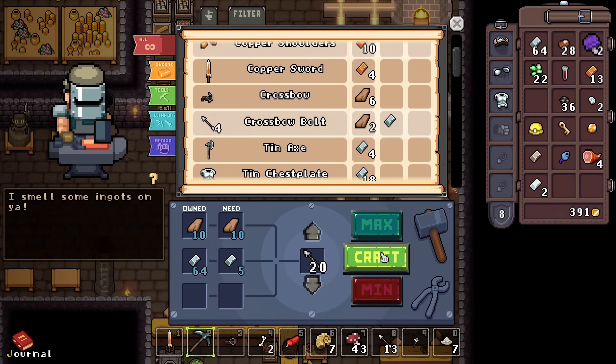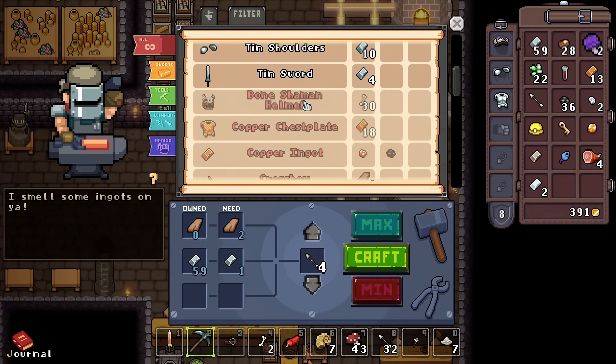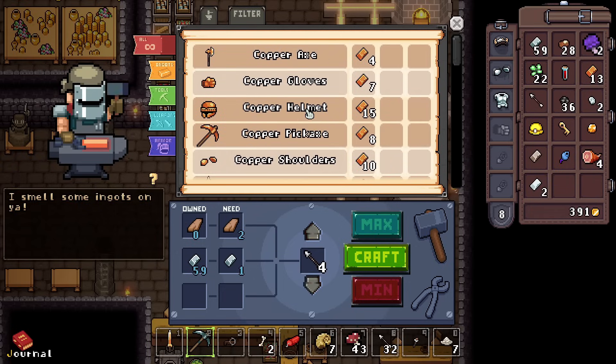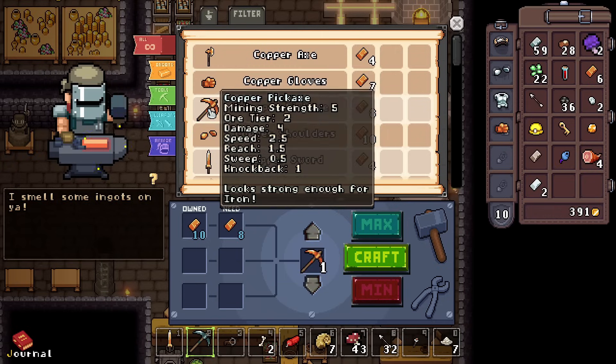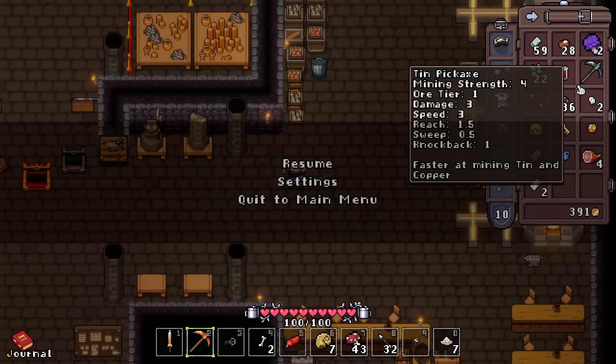Crossbow bolts — grab as many as you can. I'm noticing something: the stuff in my vault counts towards crafting, which is an awesome quality of life feature. Somebody mentioned that in the comments. I don't have wood on me and I was definitely able to just make that — that's really good. The bone shaman helmet? That sounds sick, that sounds amazing. I think we should probably make some copper stuff — give me some copper gloves. The copper pickaxe has mining strength of five, this one has strength of four. Looks strong enough for iron.